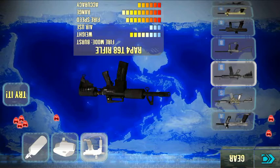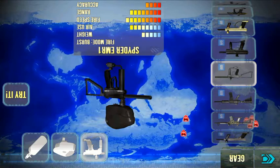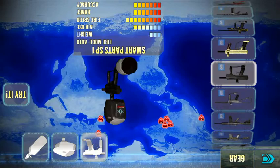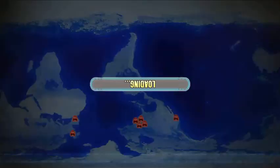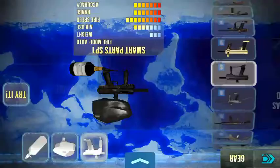This next one is a little better because it's a burst. I used to like it when I didn't have the better guns — it was super accurate when I was new, shooting a three-shot burst. This is the Smart Parts SP1; it shoots really fast. You can see it fires quickly and it's good for people just starting the game, unlocked around level seven or nine.